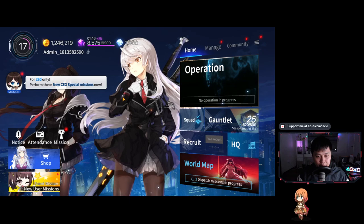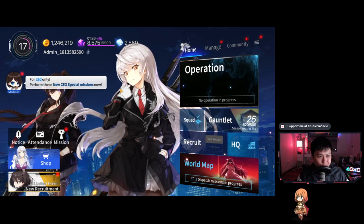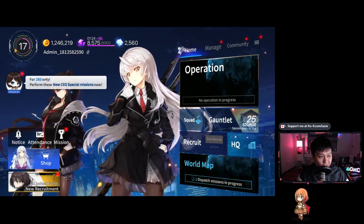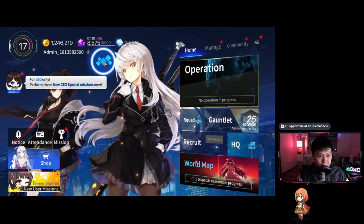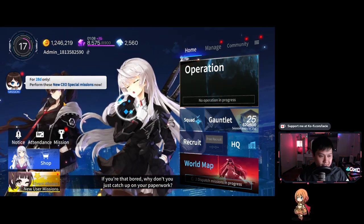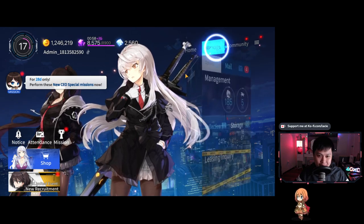We're back on the home screen. Let me introduce you to the UI and everything going on because there is so much in this game. You've got your account level — I'm level 17 — your name, currency, and stamina. Interesting how they use stamina. Also, as you can see, there's a lot of Live 2D, and I think almost every character I've seen so far has Live 2D, which is probably one of the best selling points of this game.